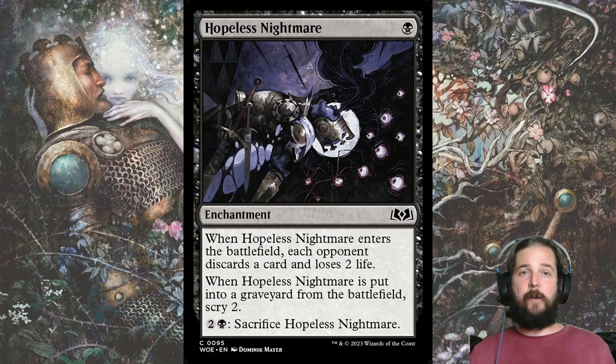Hopeless Nightmare is one of the top-performing black commons, and in black-green Golgari I think it is a cut above the rest. It's a great target for bargain, since it triggers a Scry 2 when it goes to the graveyard, but against other mid-range decks, making your opponent discard a card can win you the game through value. Its win rate is much lower in black-red Rakdos, where the game is about early aggression.